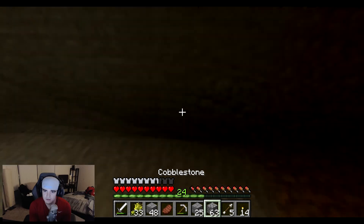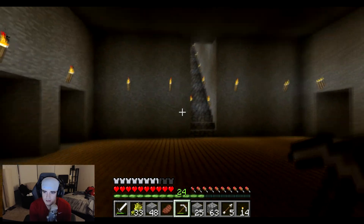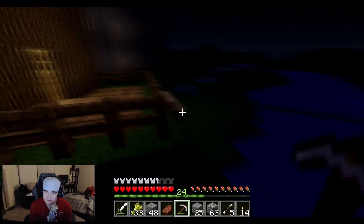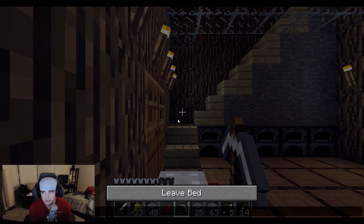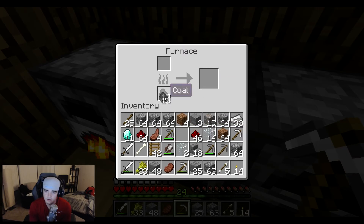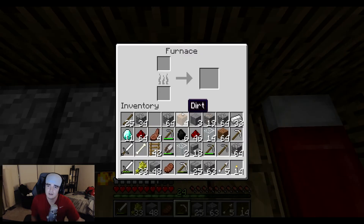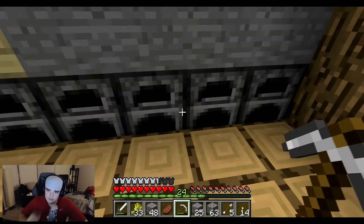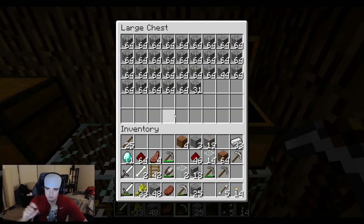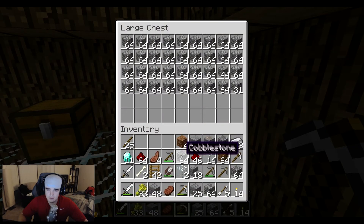Moving forward, I just keep hammering away at this mine shaft. Again, looking for coal, but it's just not my day when it comes to that. I'm just going to keep working, and I'm placing torches roughly every ten squares — that's just my OCD thing kicking in. It seems to be lighting it equally throughout, but if I do have mob spawns I'll have to put some more torches in. Torches are kind of a limited resource in my world right now.